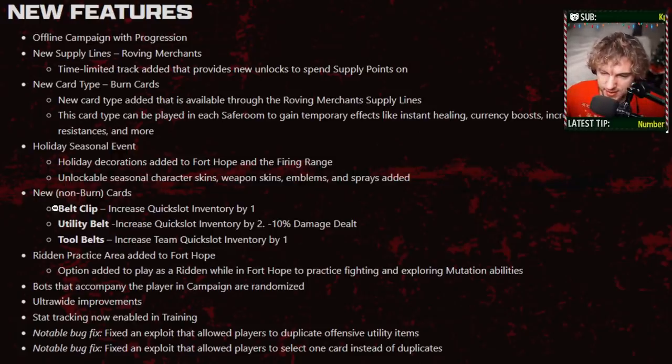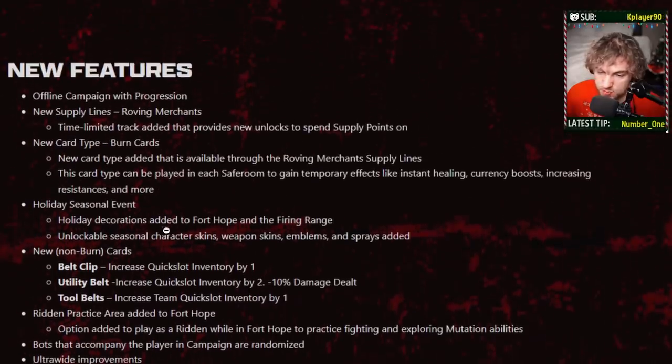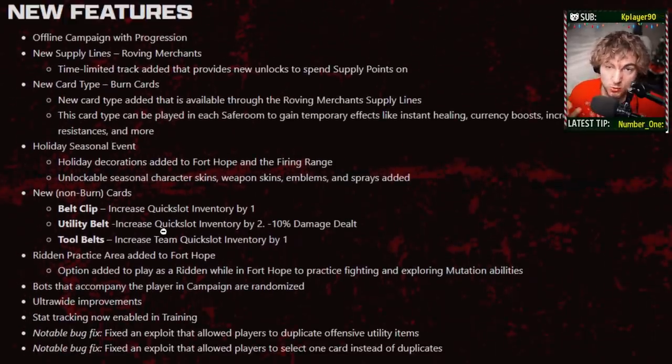New non-burn cards — basically the same thing as surplus pouches or box of bags except for the utility slot, so you can increase your quick slot by one or two, or your team quick slot. This is going to be a really big deal when we get later in the patch notes. Spoiler alert: Razorwire is no longer an offensive item — it is now a utility item, it's going to be in the quick slot. So more value on Dakali in that perspective, and there's a lot more going on with the utility slot.